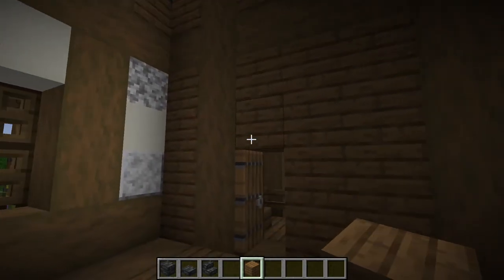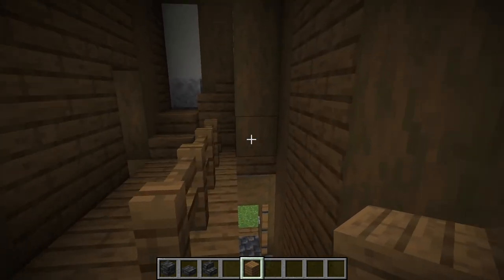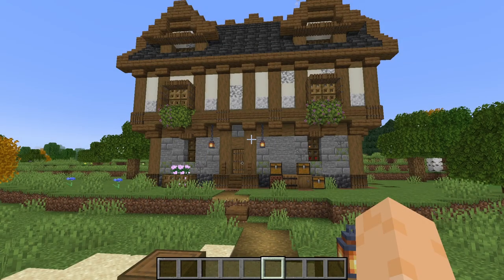And that's it — the main construction is complete. You can change the interior layout if you want and decorate the inside however you like. Here's how I decorated my house.